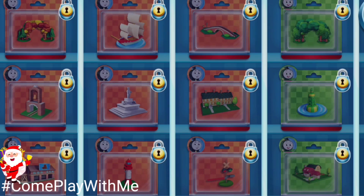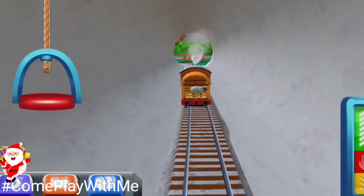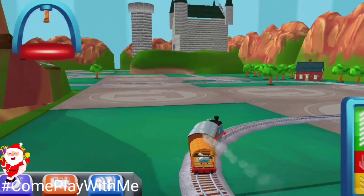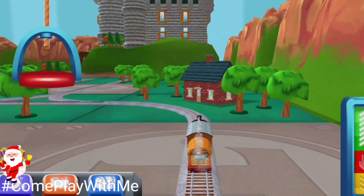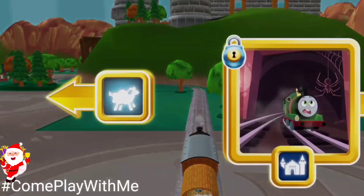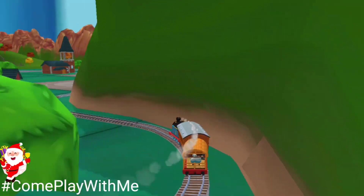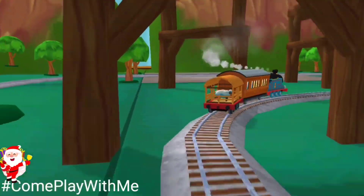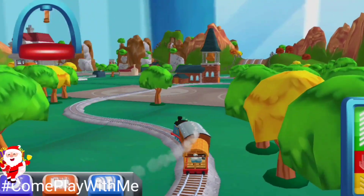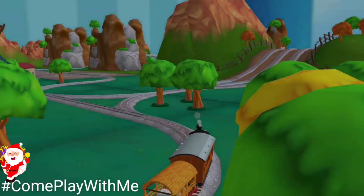You've opened all the toys in this box! Where to now? Forward! Right leads to the Haunted Castle. Right leads to McCall's Farm. McCall's Farm is coming up!